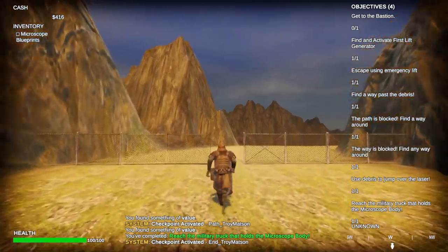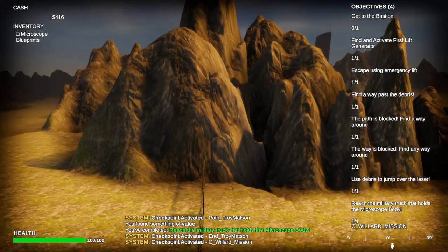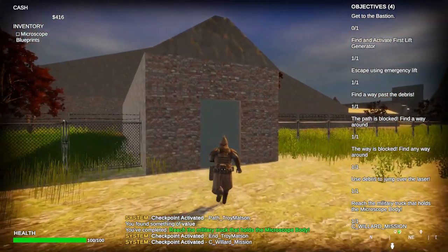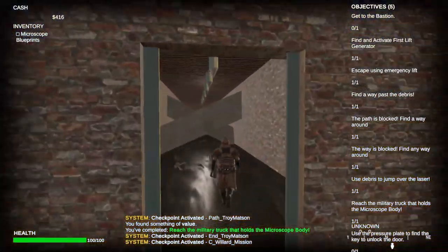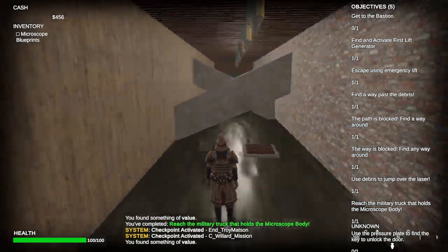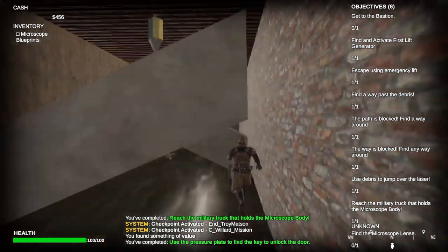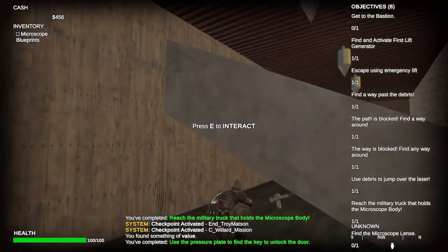Hi, my name is Cody Willard. I am an online student at Full Sail University for the game design program. My overall design for my level was a laboratory. The overall objective was to get a microscope lens. As you can see, I've got a pressure plate which activates a hidden key.